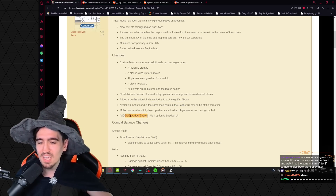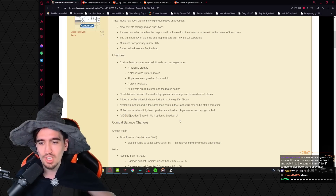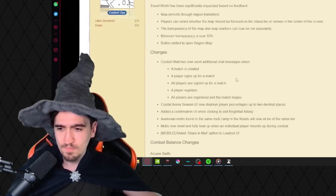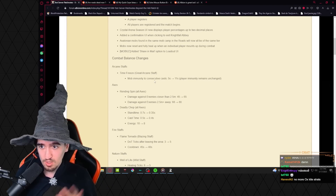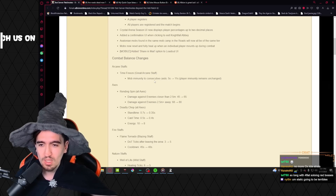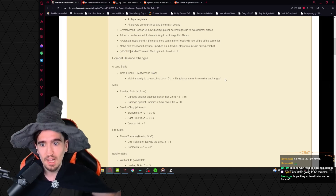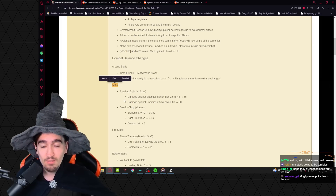On the mobile side, a 'share via mail' option has been added to the loadout UI. For balance changes: the Time Freeze from the Great Arcane Staff now has mob immunity to consecutive casts increased from 5 seconds to 11 seconds, while player immunity remains unchanged — so you can no longer stun mobs repeatedly.